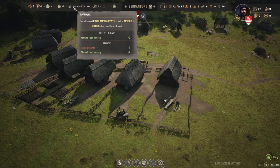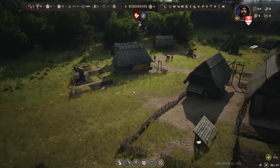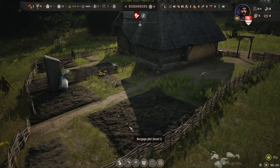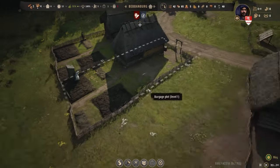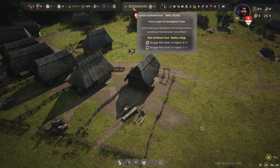After the next 30 days, the market food variety plus two will be the only thing that matters. The minus three 'previous' is a hangover from before we built the houses, which hopefully will disappear. Then our approval rating should start to improve a lot quicker. Hey look — we can see little shoots of vegetables! Love to see it. I think that's going to be okay.